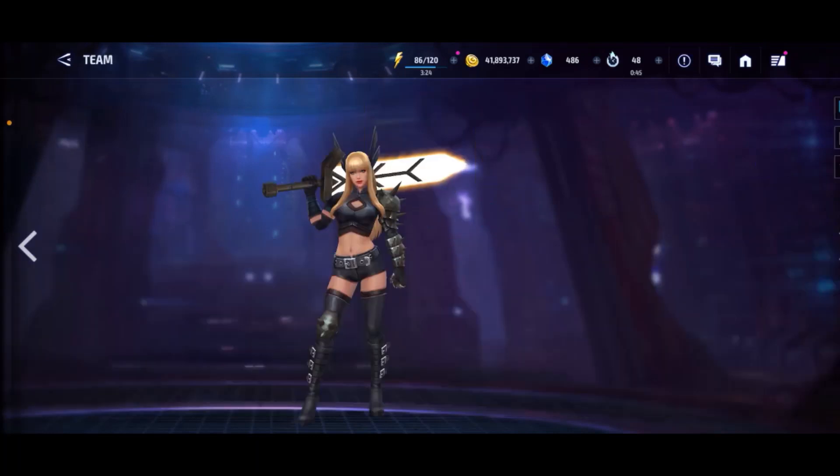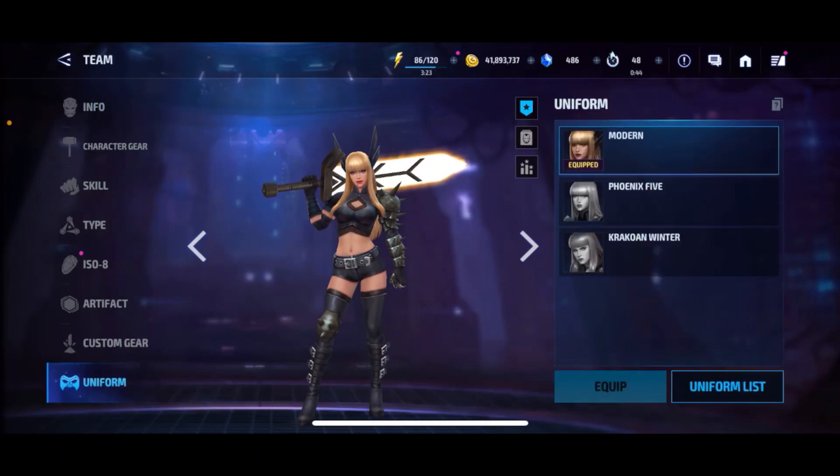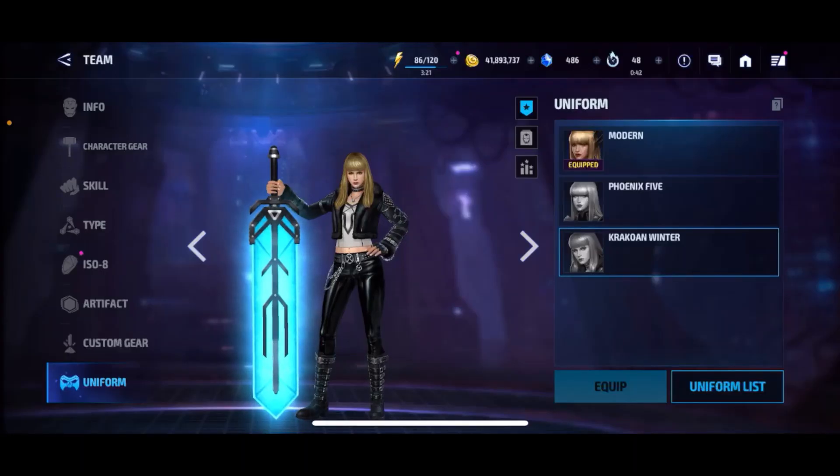At number 10, I would suggest Magicka. She just got a brand new uniform, but it's only out during Christmas, so you'd have to wait till Christmas — that is why she's at the bottom. Plus, she is not all that great. She's sort of decent for PvP, but all the Tier 4s need to be basically restricted. She's at the bottom because she's not the best, and you need that seasonal uniform.